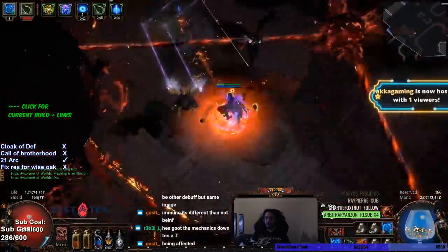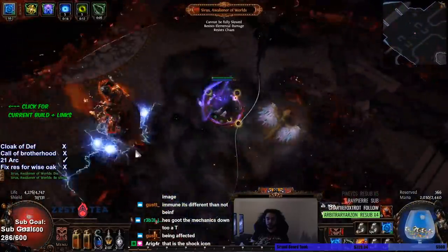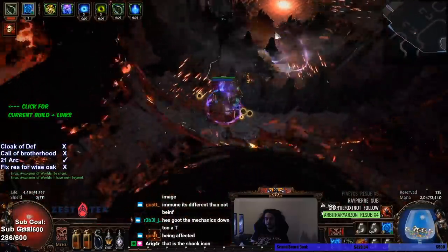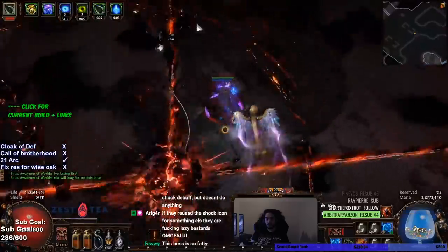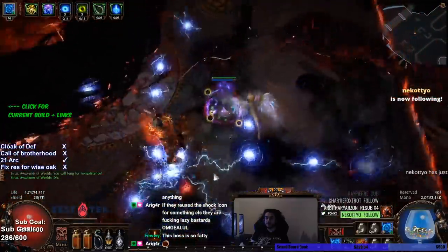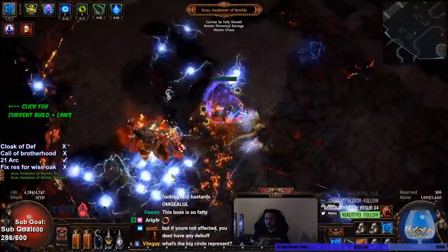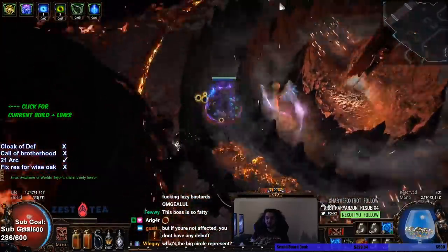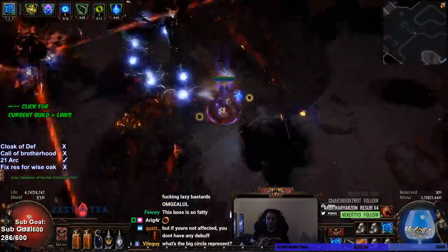It seems like I can tank really well, so I'm definitely going to have to try a fight without using the shield. It seems super good though. It's just really — don't stand on degen. Everything is manageable as long as you don't stand on a degen. That seems to be the number one thing in this fight, which is kind of hard to see the floor with ball lightning flying everywhere, but what can you do.